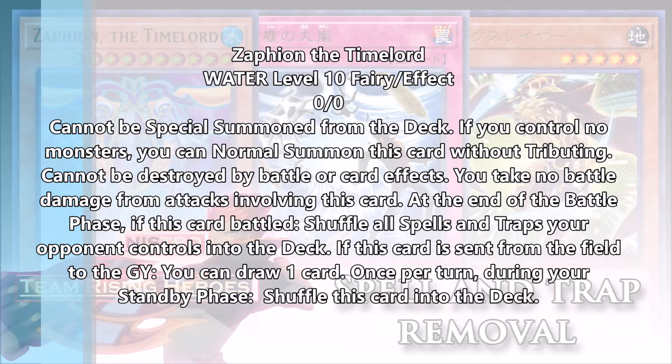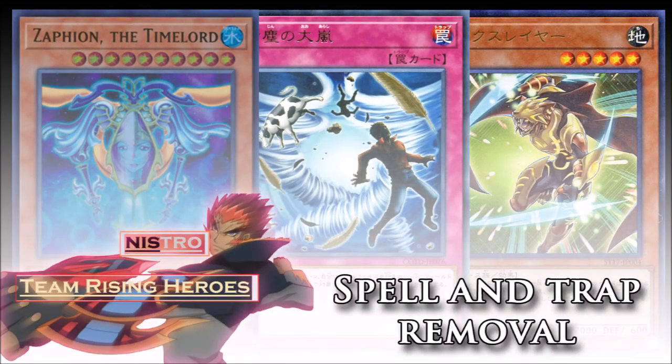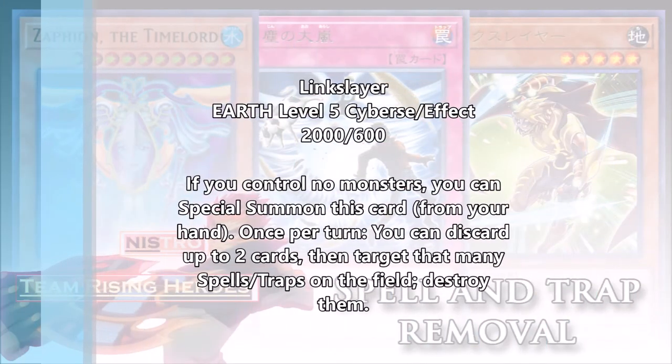Zaphion's own protection makes it less susceptible to the back row your opponent may use to stop it from using its effect. You're just normal summoning one monster and all of a sudden your opponent knows their back row is pretty much gone — it's all going back into the deck. So they're going to dedicate resources into getting rid of it. Either they put so much into getting rid of the card, or the card gets rid of all the back row itself. It's not quite as impactful as Denko Sekka as a normal summon, but it still has that potential without forcing you to conform to the rule of not being able to set cards, which is what Denko does.